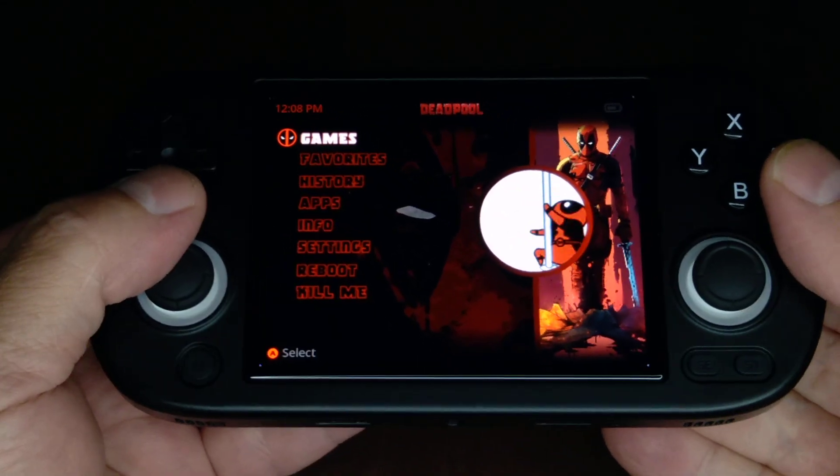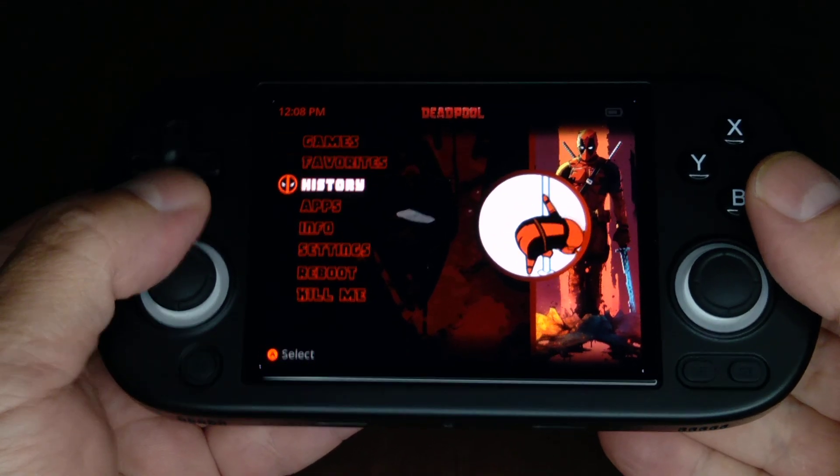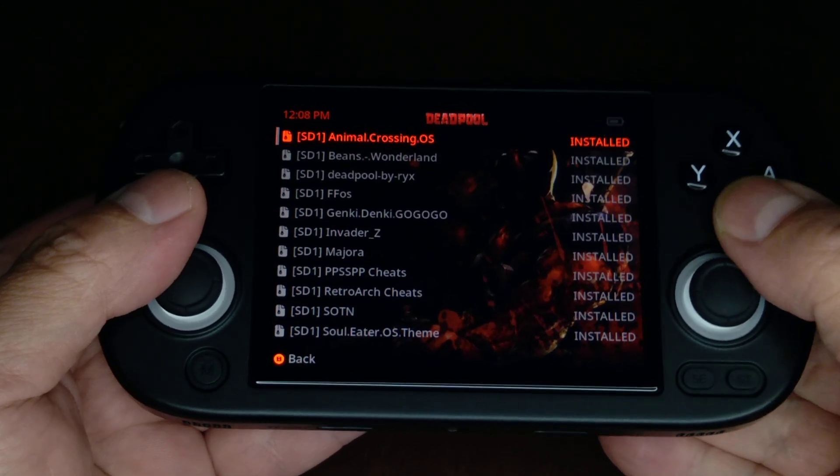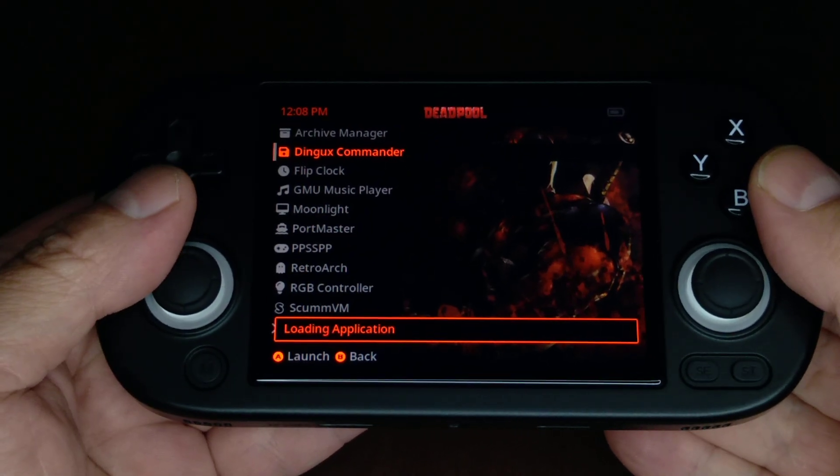For your files, go down here — apps, archive... no, not archive — Dingu. Yes, Dingu.